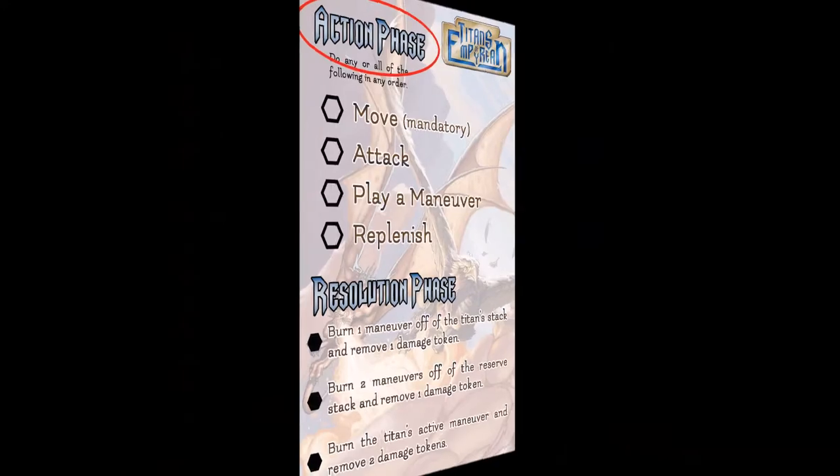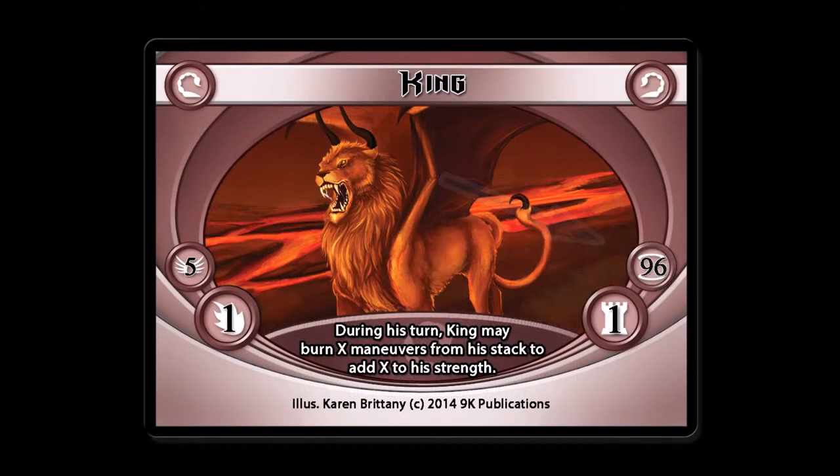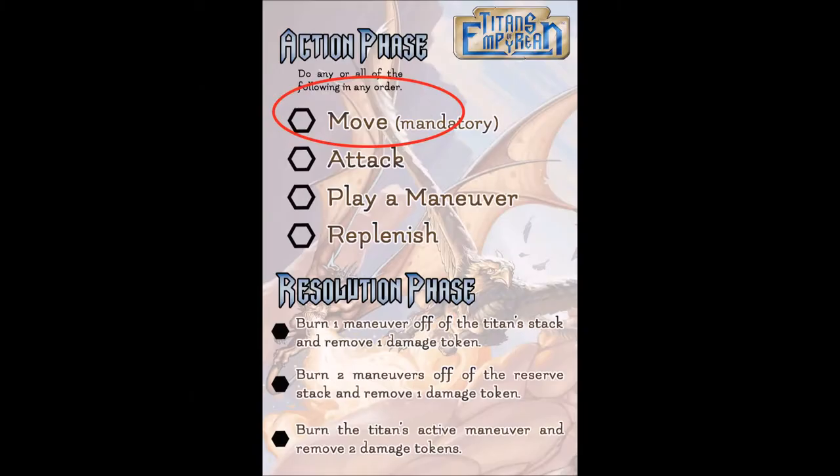During the action phase, each titan gets to take a turn. The turn of a titan is determined by initiative. Titans take their turns in order of initiative from highest to lowest. During a titan's turn, you may do any or all of four things in any order you like.